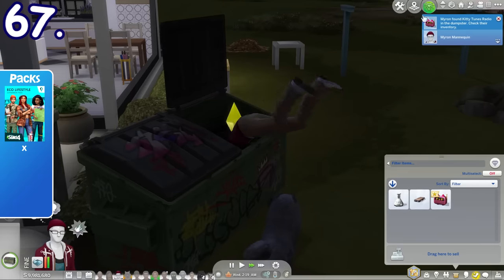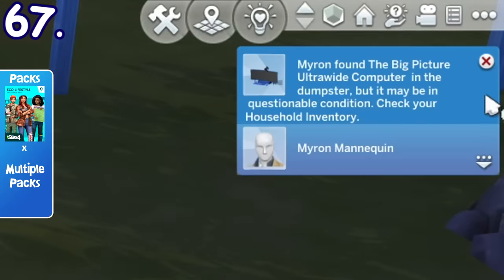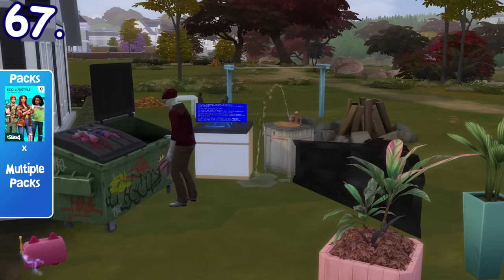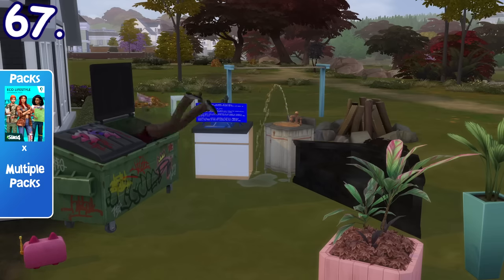Similarly, if you use the dumpster to dive for deals, you may also get various types of objects even from other packs. Most of them will be broken though, because, well, they're literally found in a dumpster.